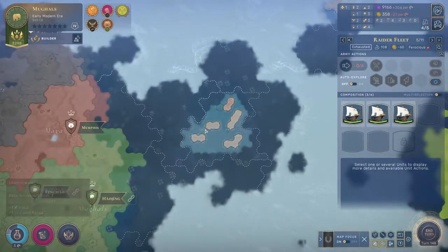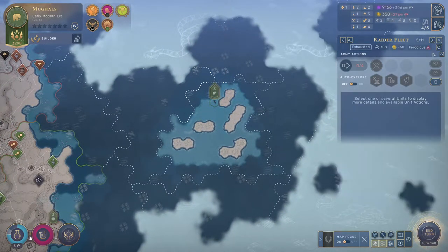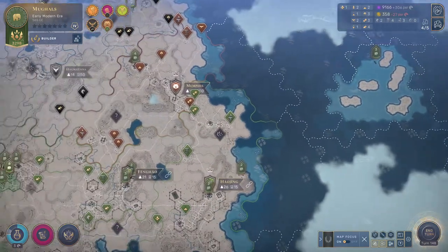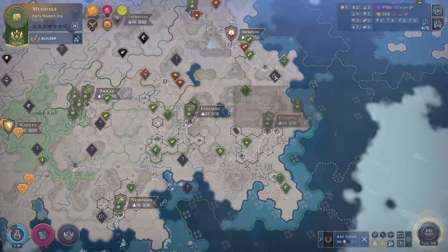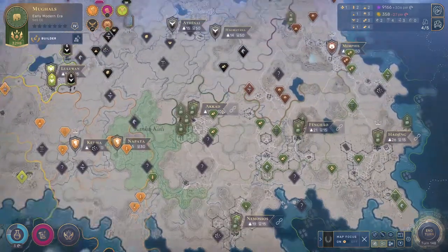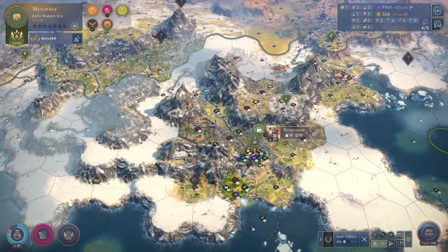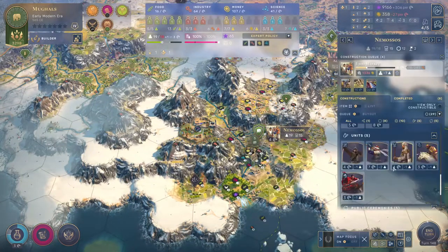There are no resources here at all — no luxury or strategic resources. But we do have two niter, which is fantastic, and we want to prioritize getting that niter out there.